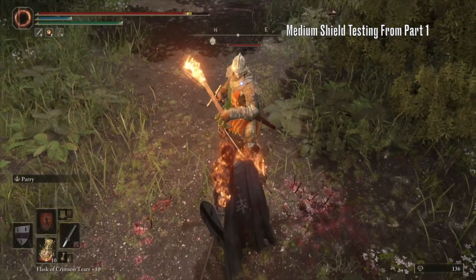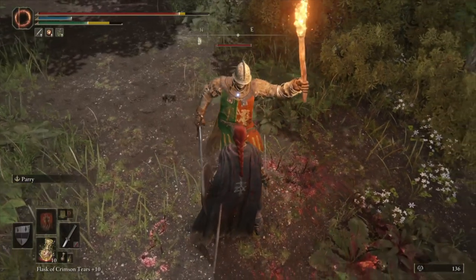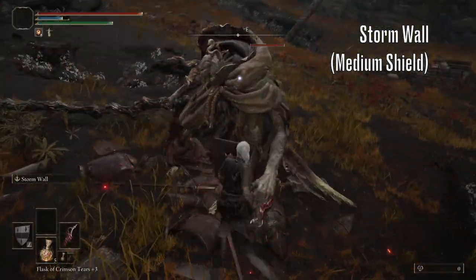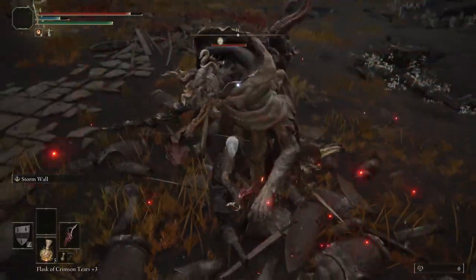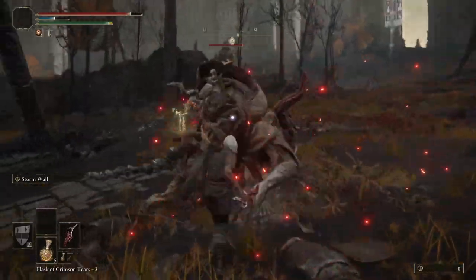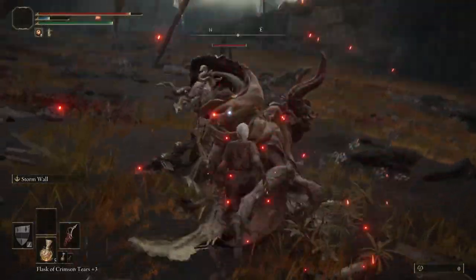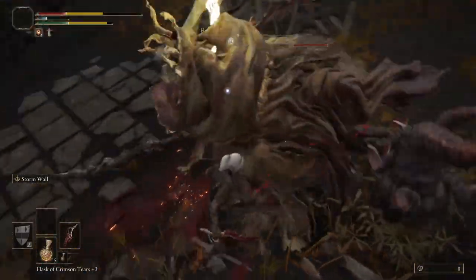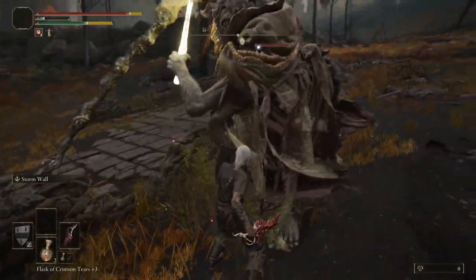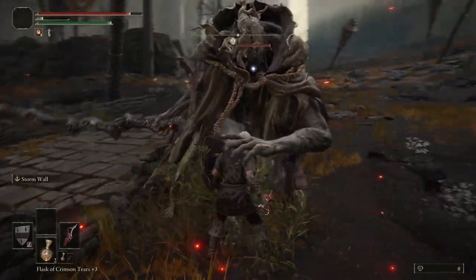So then I had an idea — what if I applied this Ash of War to a medium shield? Could it make the most useless parry tool in the game viable? Well, here's the answer. What we have here is a 100% physical reduction shield with a parry similar to a small shield. This is almost a Dark Souls 1 shield in Elden Ring. The benefits of this are massive — check out this footage of me using the shield to both block and parry. Having a shield that can do this means that there isn't a single attack in Margit's whole phase 1 that can hit you.